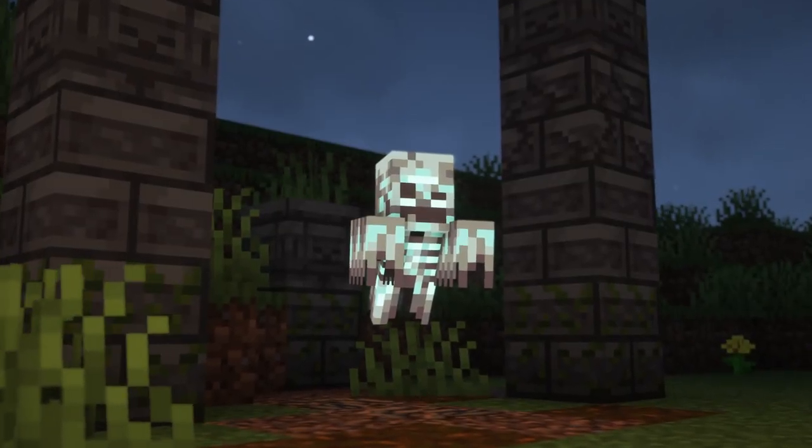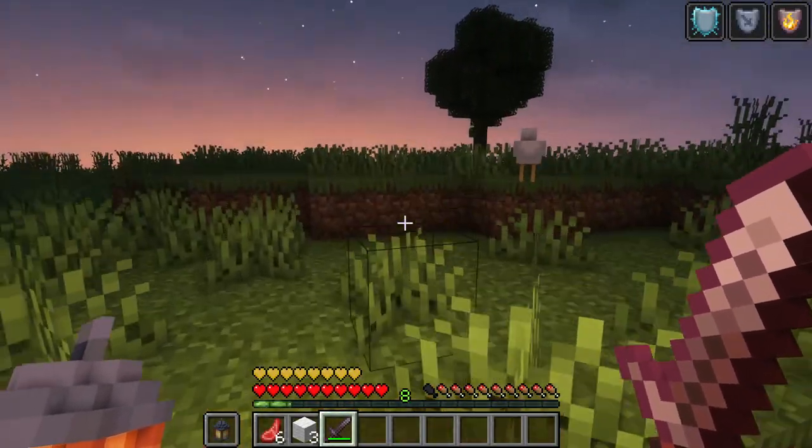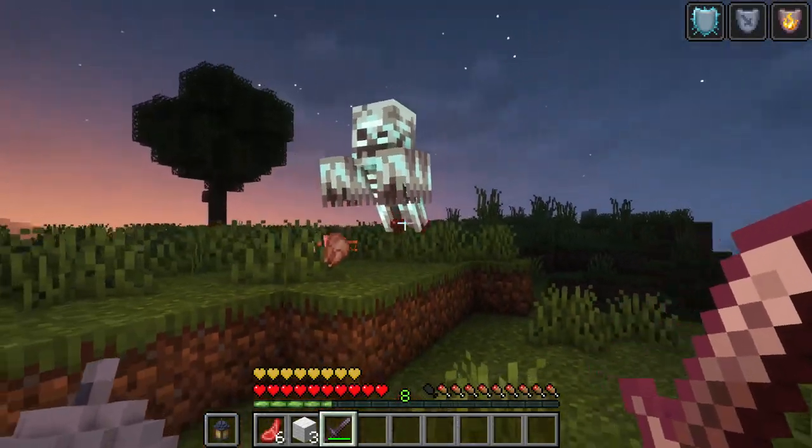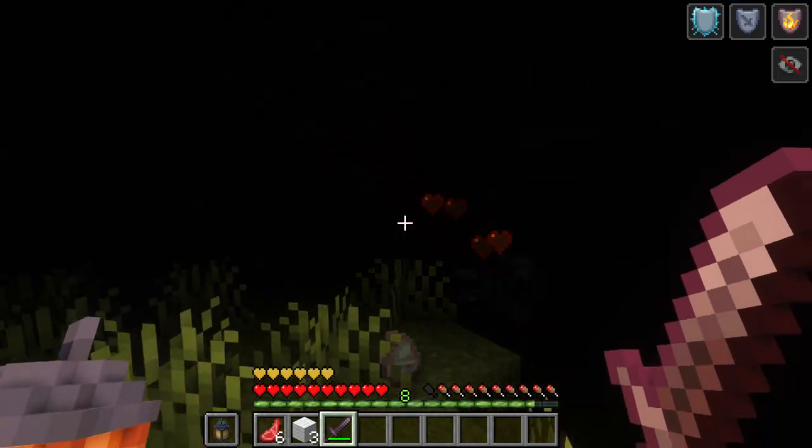Finally, there's the Haunter, which we briefly mentioned before. Haunters can spawn from a grave when it's disturbed, but they also have a chance of spawning during the night when a non-undead creature is killed. Their fast movement can hit you with the Blindness effect, and they drop Ectoplasm.